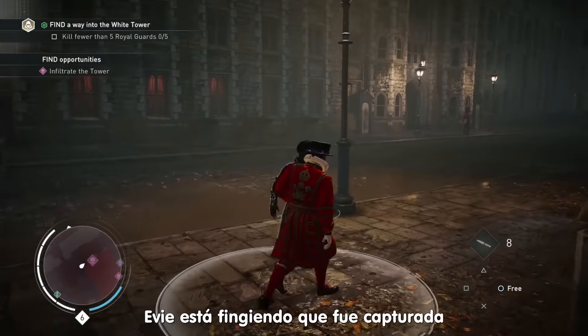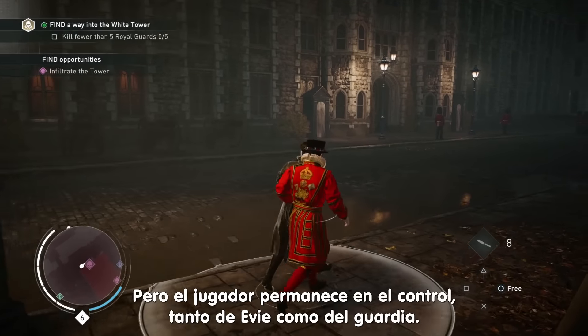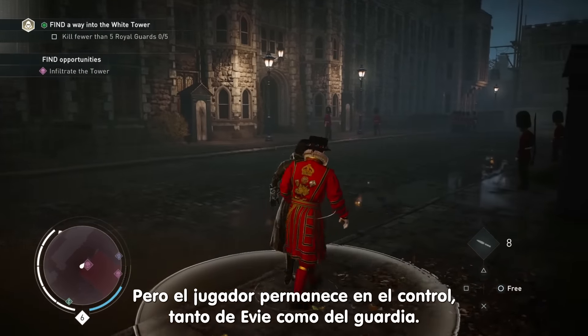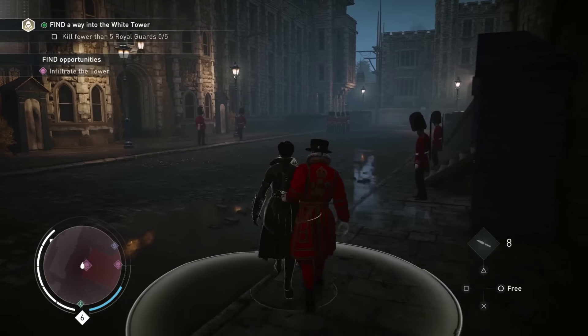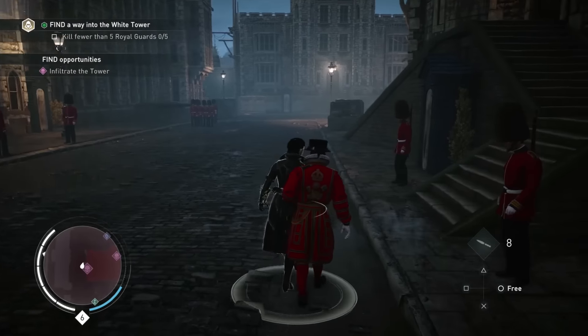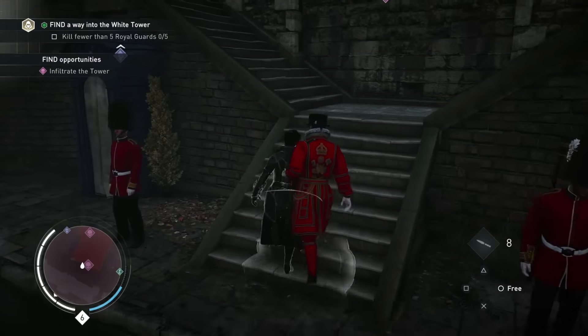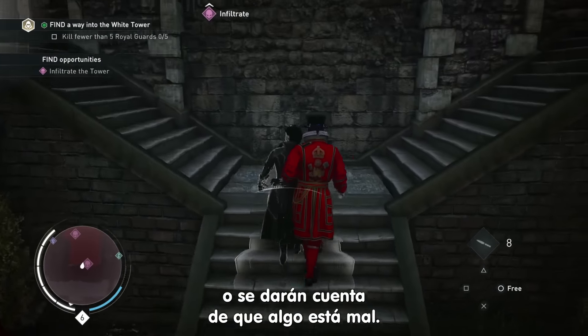Evie is pretending as if she was captured to safely get close to her target. However, the player remains in complete control of Evie and the guard. As you can see, there is a circle below Evie — you need to make sure you keep your enemies away from that detection circle, or they will figure out something is wrong.